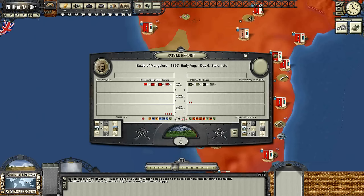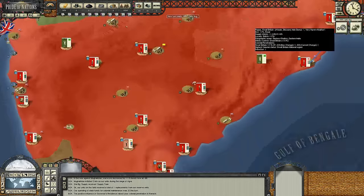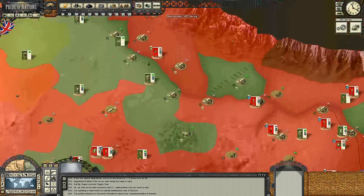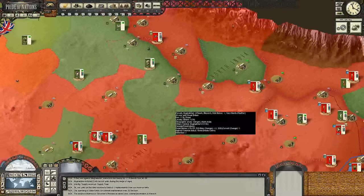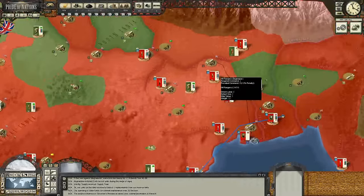A stalemate in Mangalore, and that was actually the general we sent through. We lost way more men than the enemy did, although we didn't lose any prisoners or anything like that - our men are refusing to surrender. That's the end of Day 15. I hope you guys have enjoyed this second episode. We're going to, of course, try to win. But as you guys know, all AGEOD games are very tough, and I'm not 100% confident that I can get a victory here. But I'm certainly going to try.